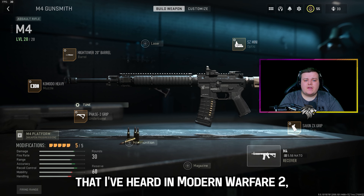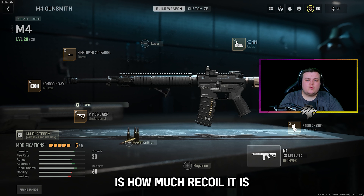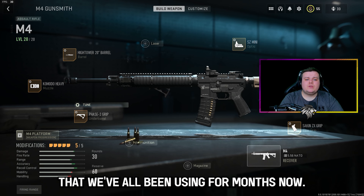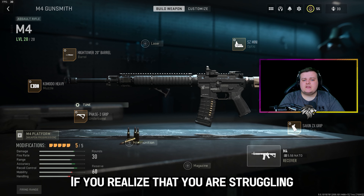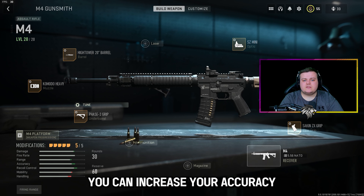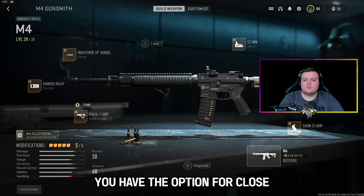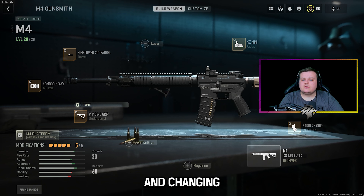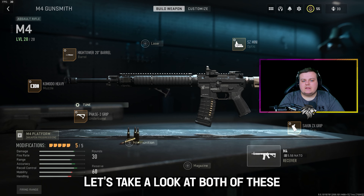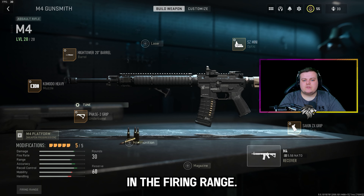One of the biggest complaints in Modern Warfare 2 is how much recoil there is on the weapons compared to the Vanguard guns we've all been using for months. If you're struggling with recoil control, here's a tip: tune your optics if you choose to use one. Within all optics you have the option for close or far eye positioning, and changing this will massively impact the visual recoil on a gun — the less visual recoil, the more accurate you'll be. Let's take a look at both of these in the firing range.